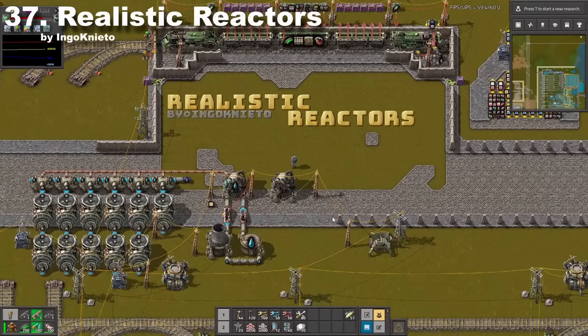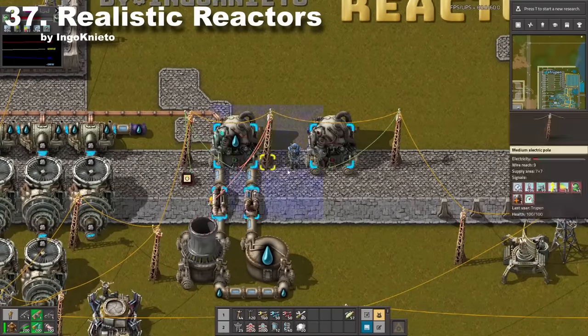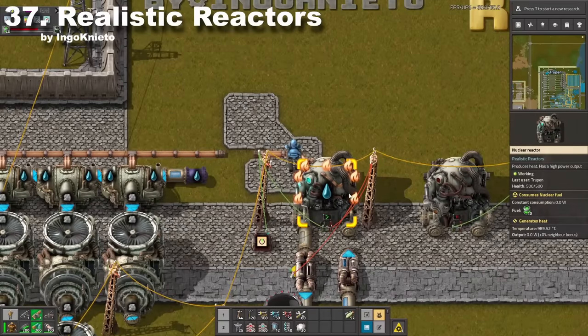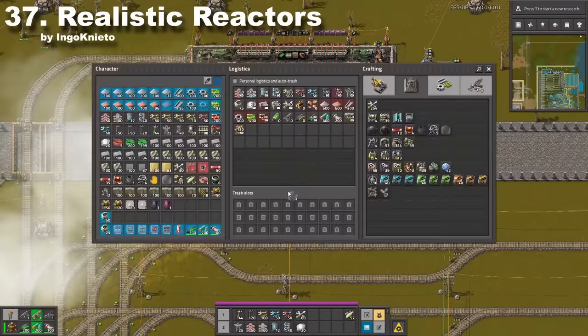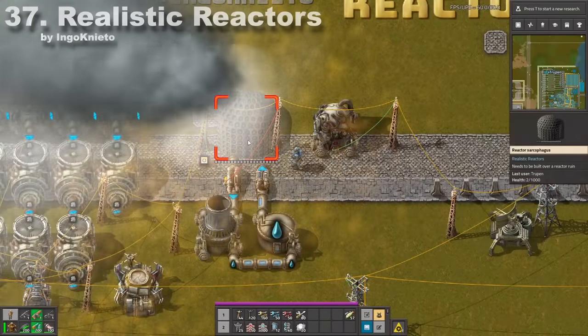This mod is meant only for people who want to feel true immersion by playing Factorio. Now your reactor will need a constant supply of cooling water, because otherwise it will explode, causing a huge pollution cloud and damage to nearby buildings. The only way to fix an exploded reactor is by building a concrete sarcophagus like the one in Chernobyl.